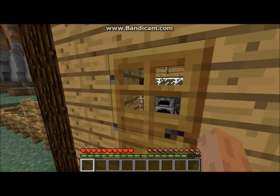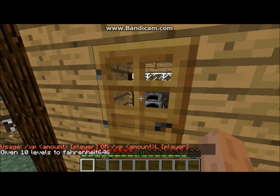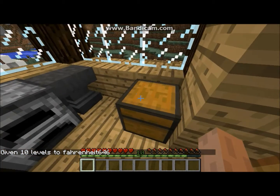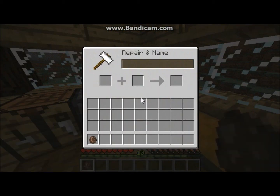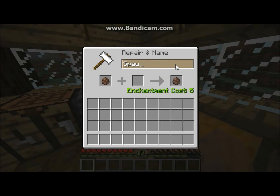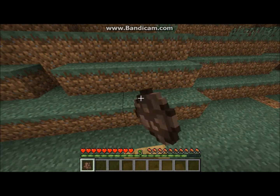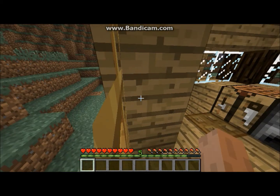I'm going to show you — you can take spawn eggs, use an anvil, and you can name it. So I'm going to name this one Jimmy. And now I can take the villager egg and — bam! Look, it's Jimmy. So that's a cool thing you can do.